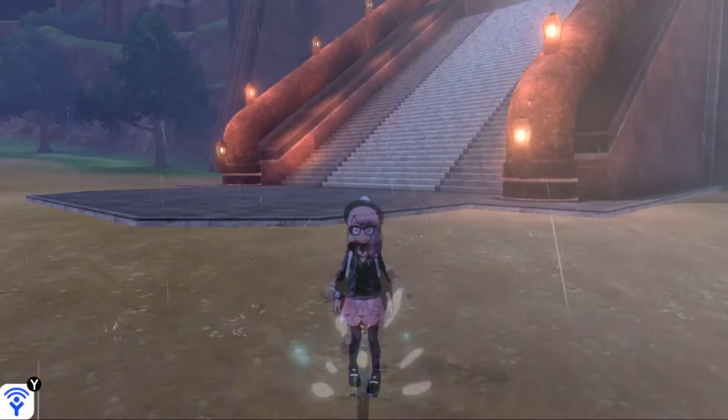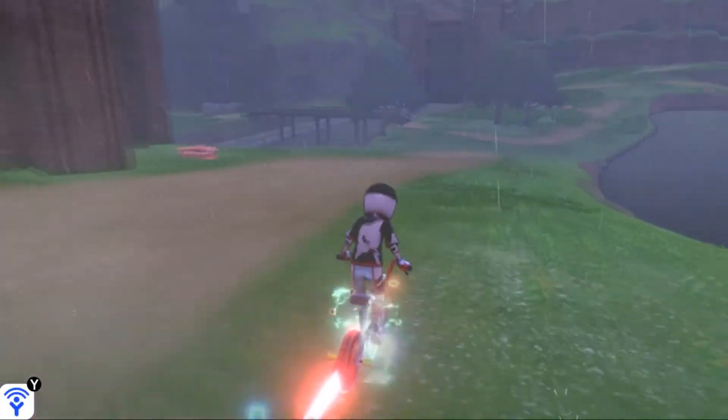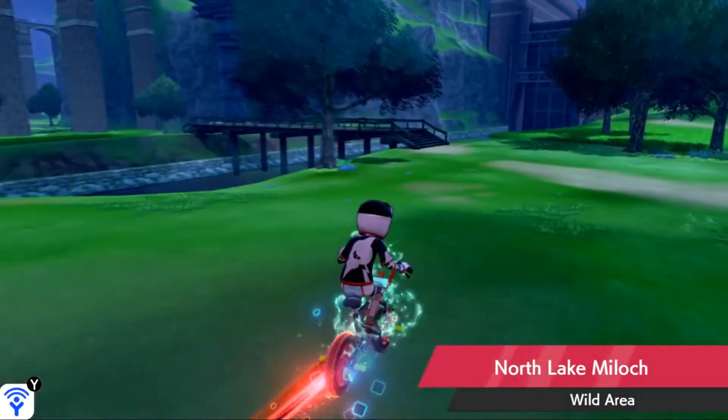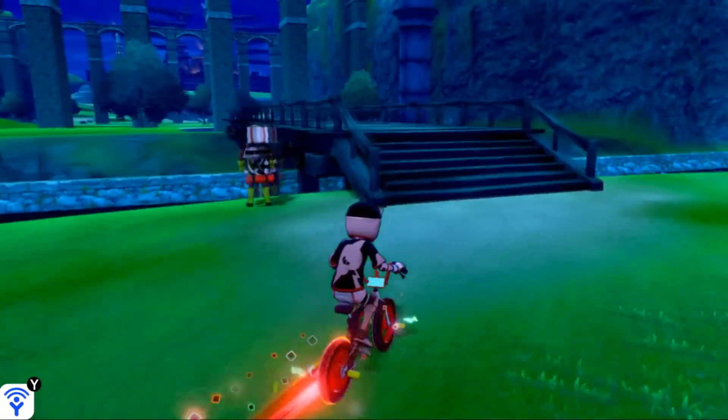We're going to hop on our bike and with the city of Motostoke behind you, make a left. We're going to go down this area and enter Northlake Milok — that's where this little bridge is over here. We're going to cross this bridge into an area called the Motostoke Riverbank.